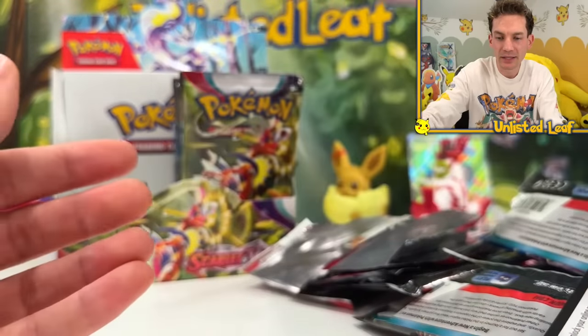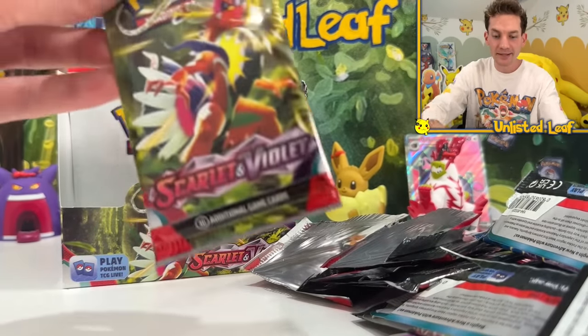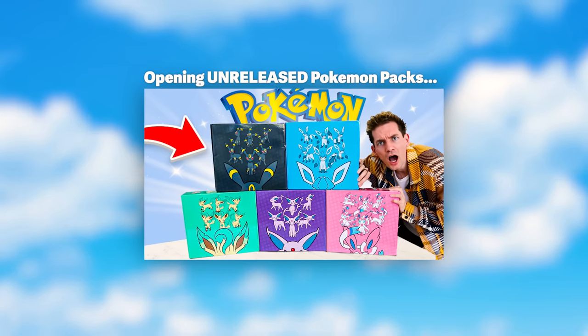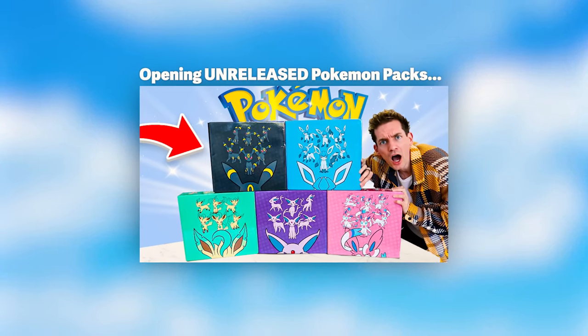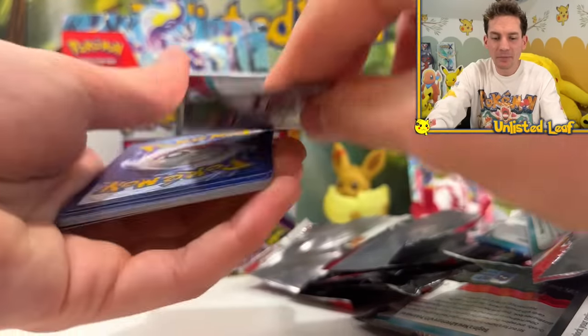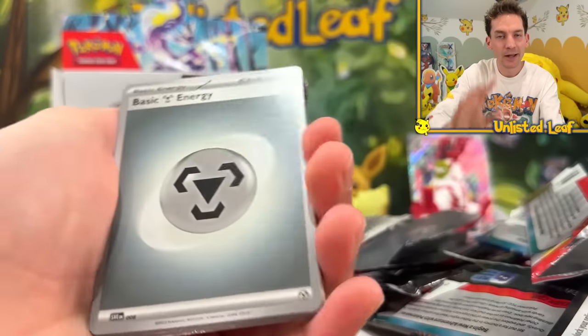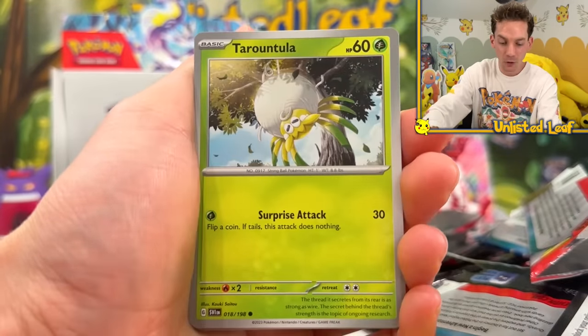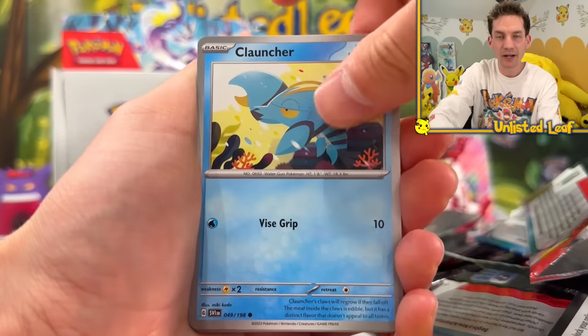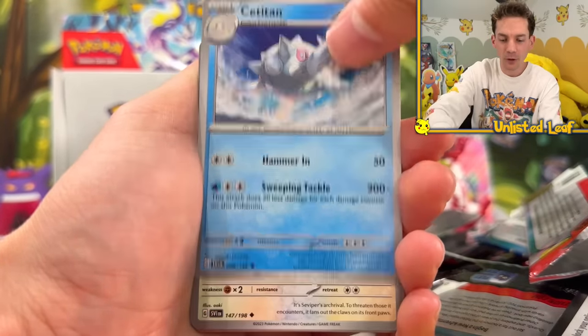I'm going to start building the Scarlet and Violet set in one of my new Eeveelution binders. If you haven't seen those, go watch my video on the Eeveelution Chinese boxes. I got like 15 DMs on Instagram asking about those binders - no way am I selling them, I'm keeping them to build sets. Four cards across in those binders makes full art sections look so gorgeous.